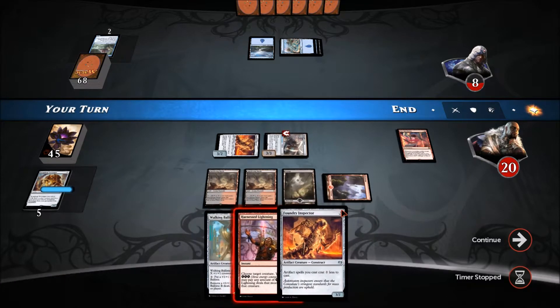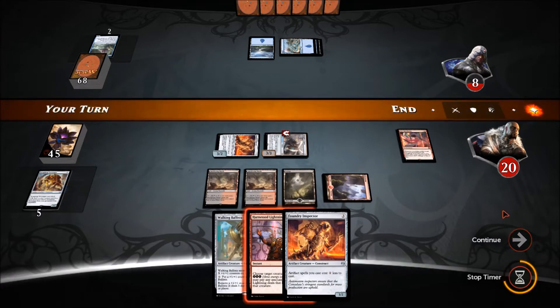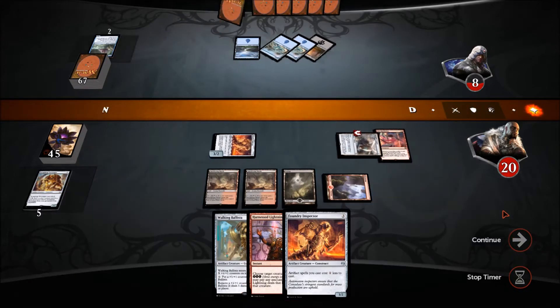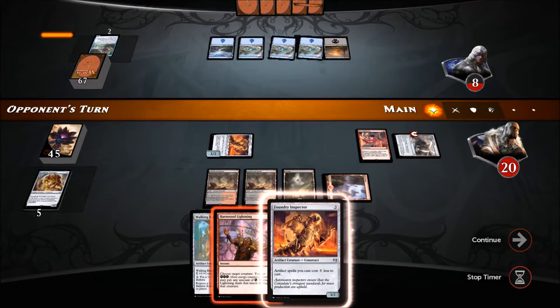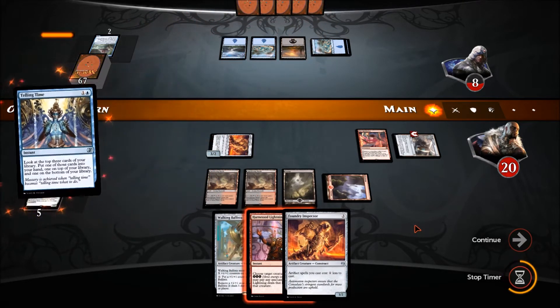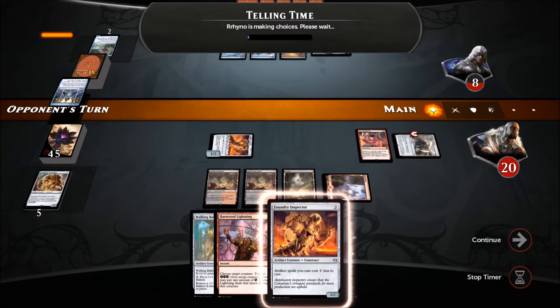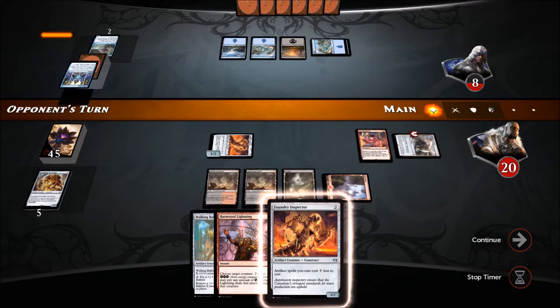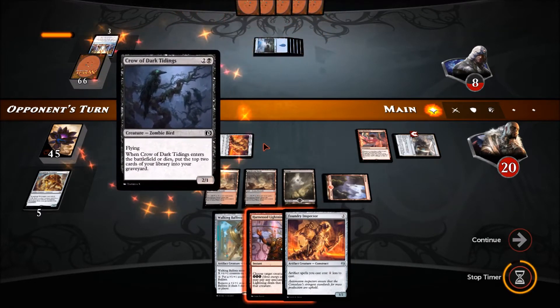This triggers Pia's Revolution — so he either takes some more damage or lets me get it back. He let me get it back because he doesn't want to take that damage. Damn, I wanted to play the next guy — did I run out of time figuring all that out? I wanted to put the second Foundry Inspector. That was terrible — I think I ran out of time there.